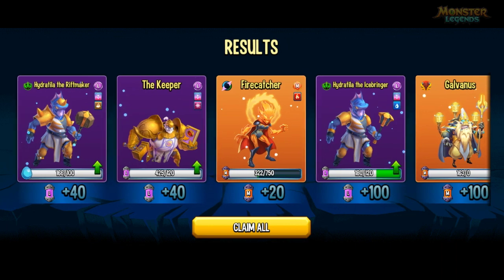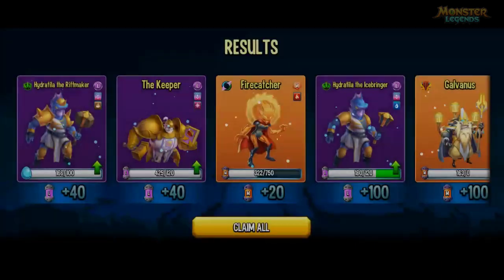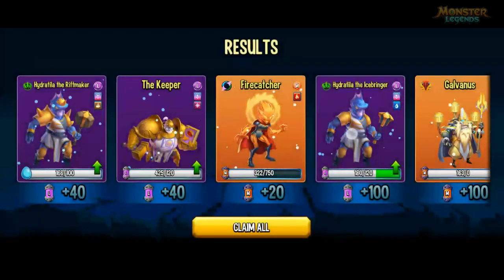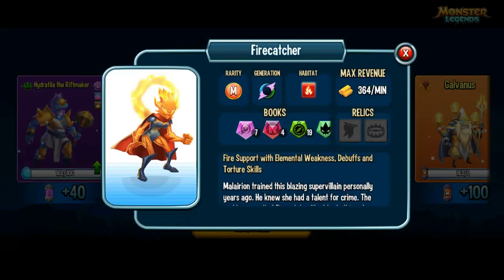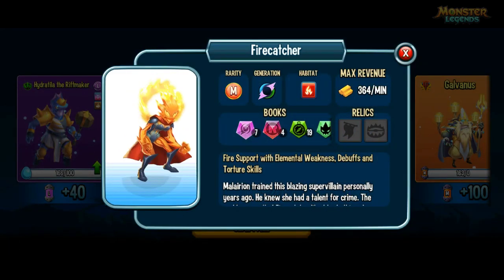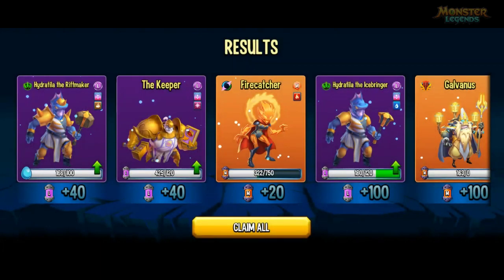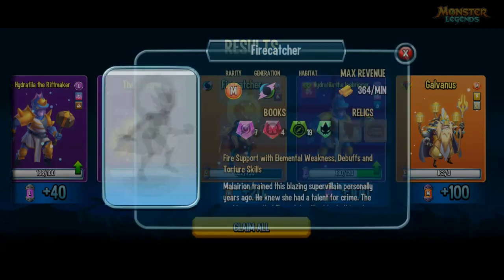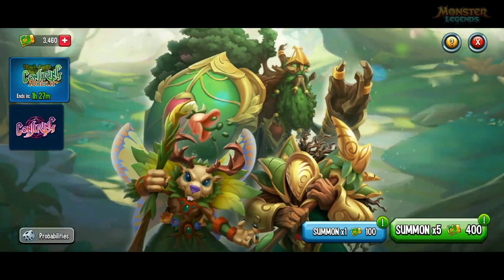So more Hydratellas - seem to be getting a lot of Nemesis here. The Riftmaker and this Hydratella one seems to be coming up quite a lot. Firecatcher is a good one for the bounty hunt - if you've got Serpent decks it can apply fire weakness and light weakness. Time for another summon.